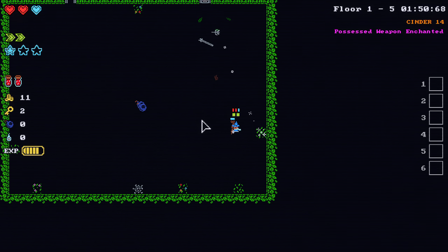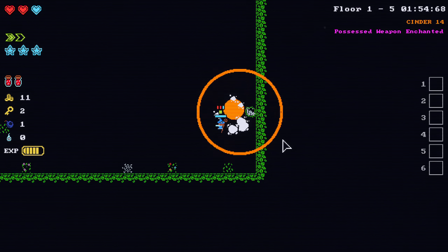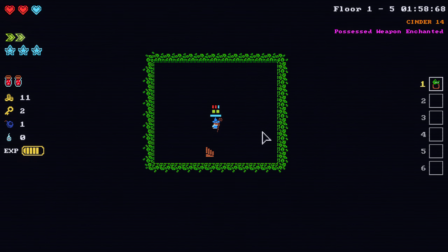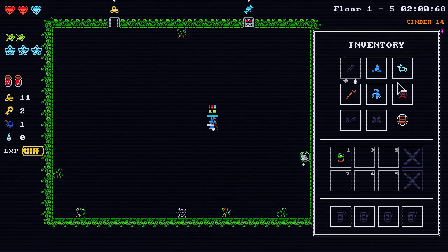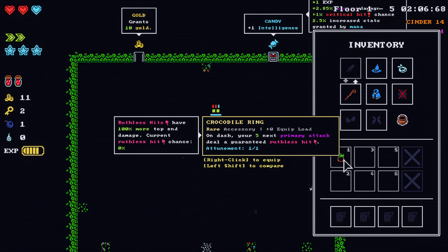I want to increase the intelligence, so I'm going to go ahead and bomb that once we grab it. What is this? I'll dash my next five primary attacks are ruthless — which is pretty nice. But we will stick with the soul scarf for now.